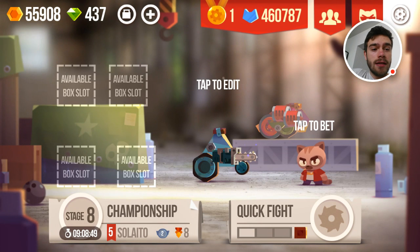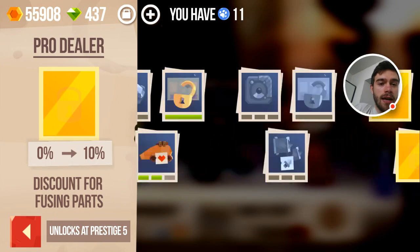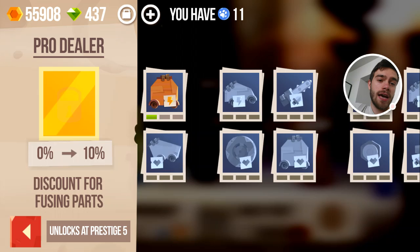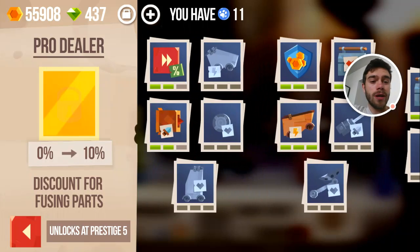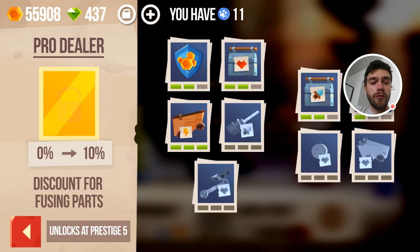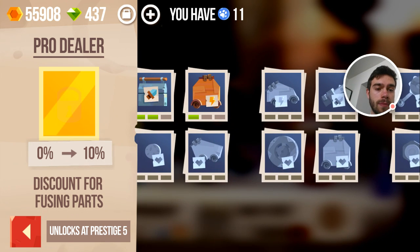I haven't spent a single cat paw since I prestiged previously. I currently have 11 cat paws available which I can spend. We'll quickly go over certain skills you can purchase — skills which are useful and which you should consider getting yourself. It's important to know there's a wide range of skills, and some skills are very useful while others are almost complete crap.